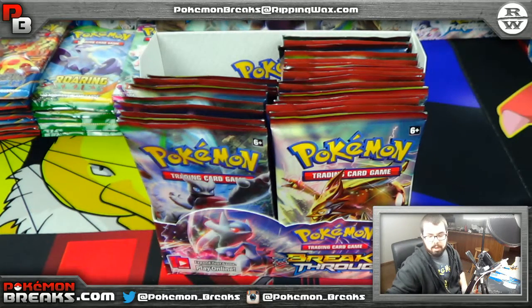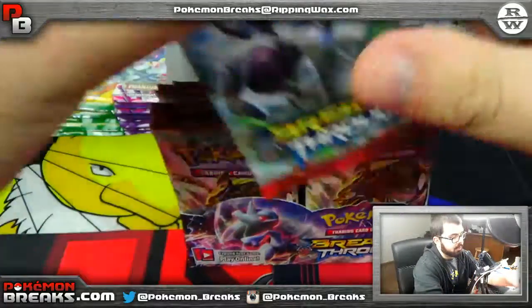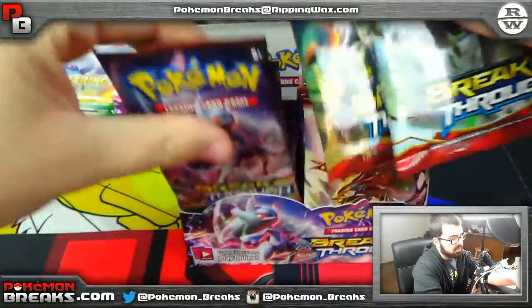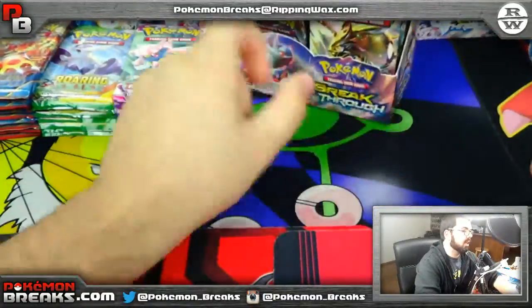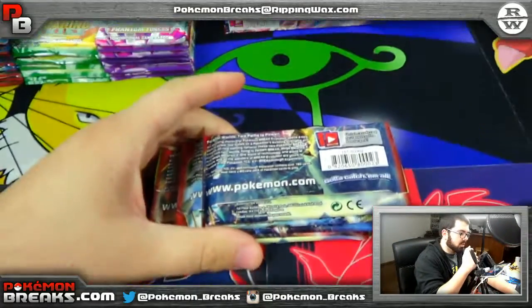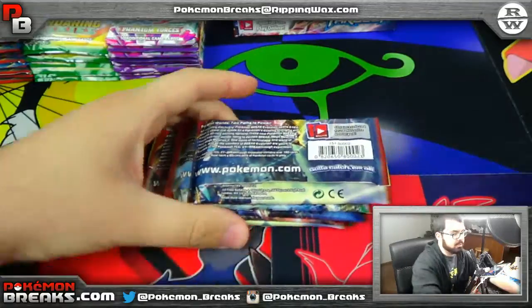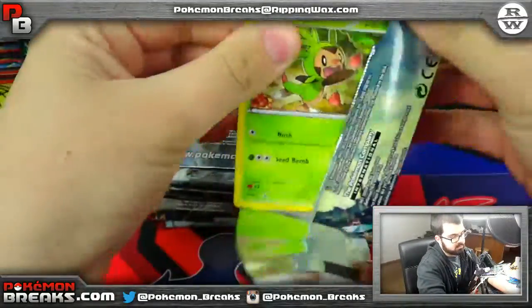Alright guys, this one is for Paul. Amy, what's up by the way? Paul went ahead and picked six packs from the left front of the box, and I do believe he was trying to get a Mewtwo out of his packs. So everyone watching, enjoy. Paul, good luck dude. Let's see if you can get the Mewtwo that you were looking for.